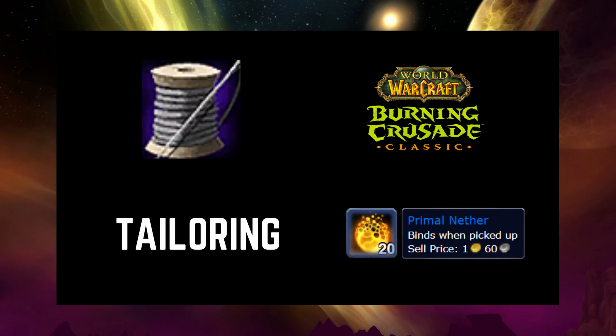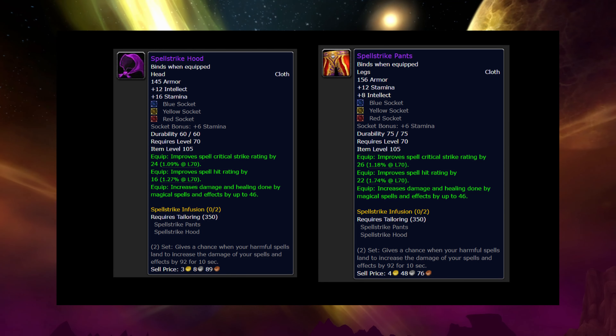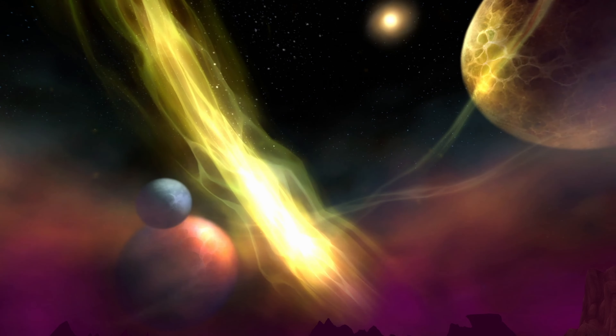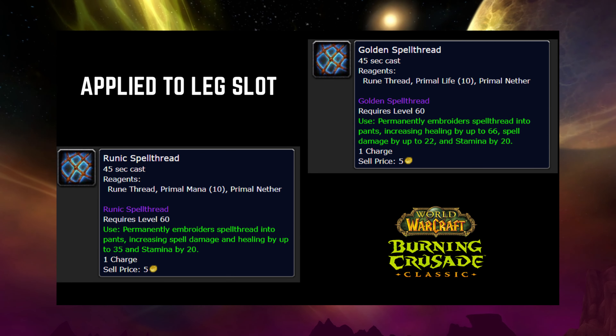As a tailor, you have a lot of different recipes that require primal nethers. The Spellstrike hood and pants set is considered to be one of the stronger options for early-level casters and can carry you all the way through tier 5 content. The Whitemend hood and pants set is a great option for healers. You will also use a primal nether in the spell threads, which are a permanent leg enchant that all casters and healers will need.